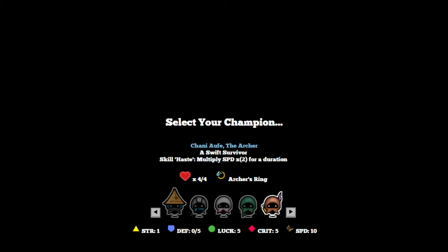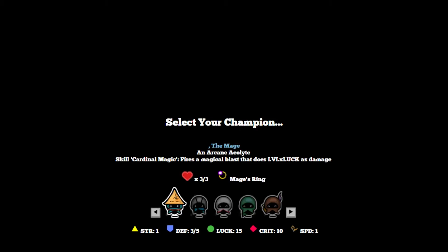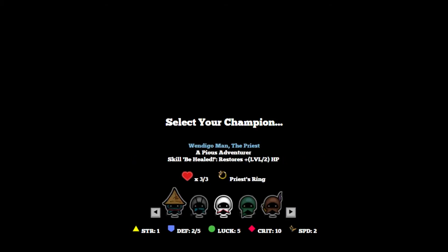And Chani Ofei the Archer, a swift survivor — skill Haste multiplies speed by 2 for a certain duration, 4 health. The warrior has the highest health and heavy armor. The thief and archer have medium armor, and the priest and mage have light armor. Although it's strange — the mage doesn't actually have a name displayed. I see a comma there; I don't know if it glitched out. I think because I'm playing it safe, I'm going to start as a warrior. At the bottom corner you can see the strength, defense, luck, crit, and speed each character has.